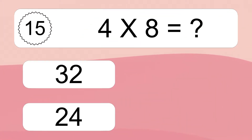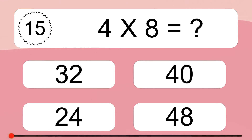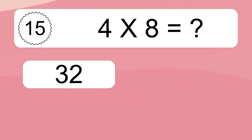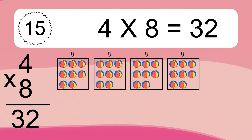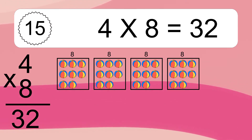4 times 8 equals what? 4 times 8 equals 32. We have 4 boxes and each box has 8 colorful balls inside. If you count all the balls in all the boxes together, you will have 4 times 8 balls. This equals 32 balls.